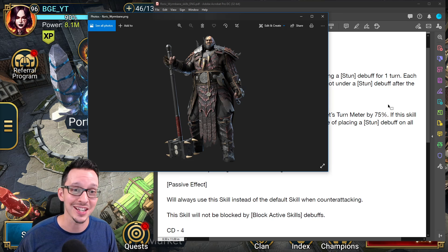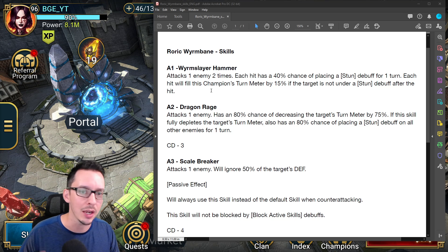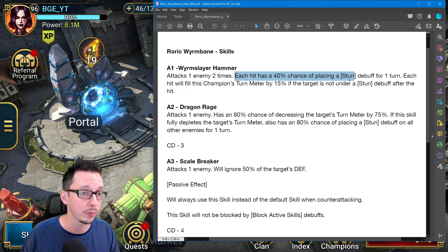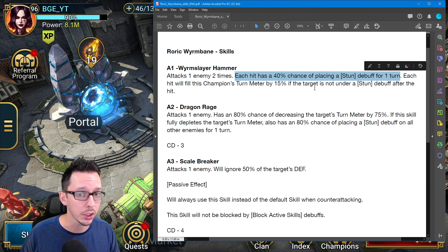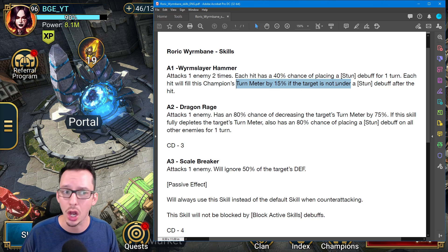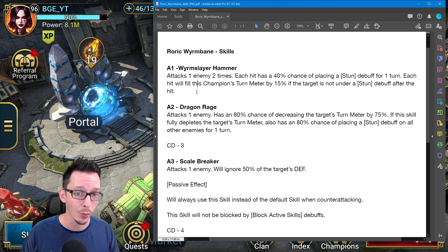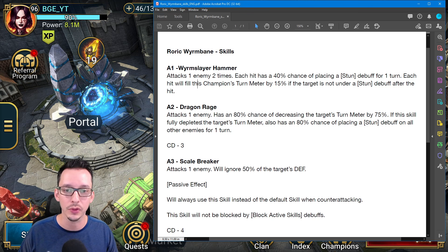Let's go over his skills real quick. For the A1, you attack one enemy two times. Each hit has a 40% chance of placing a stun debuff for one turn. Each hit will also fill this champion's turn meter by 15% if the target is not under a stun debuff after the hit. It's a really interesting A1 — you certainly want this guy to counterattack as often as possible.